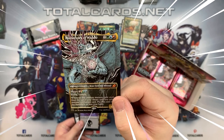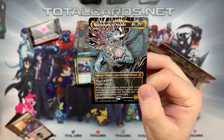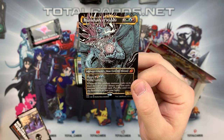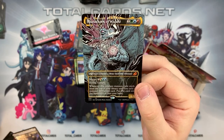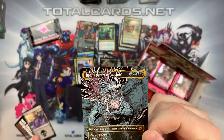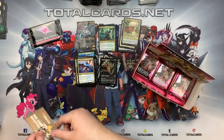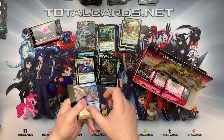Next mythic! We have Illuna, Apex of Wishes. Interesting card - look at the art, it's gorgeous, just comes right out at you. It's two and Temur colors - a Legendary Creature Beast, Elemental, Dinosaur. It's got mutate for three hybrid red-green and two blue, with flying and trample. When this creature mutates, exile cards from the top of your library until you exile a non-land permanent card, then put that card onto the battlefield or into your hand. It's a 6/6 - a really decent creature for draft, Commander, or any format. Really like it, really good pull! You'll be able to buy this from TotalCards.net.